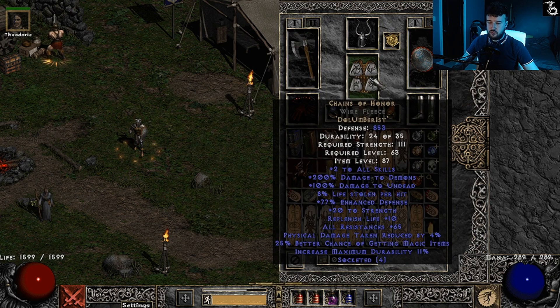For the armor we have Chains of Honor — pretty standard melee, kind of tanky armor. Two skills, 8% life leech, 20 strength, 65 all res, some physical damage reduction, and some magic find. Made it in a superior wire fleece, which is pretty nice.